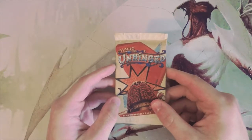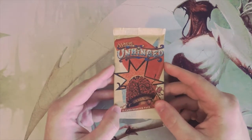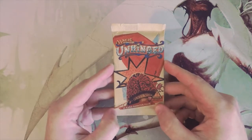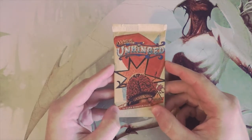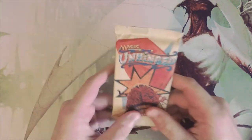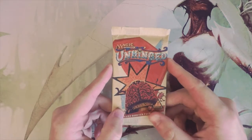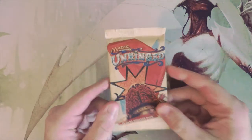What's up guys, welcome to the next Crack-a-Pack episode. Today we have a very special set — a brand new set for this series: Unhinged. We've never had an Un-set on this series before. If you don't know what these are, the Un-sets are joke sets printed by Wizards. It originally started with Unglued, then we had Unhinged, and lately we've had Unstable.